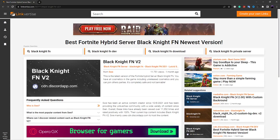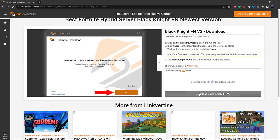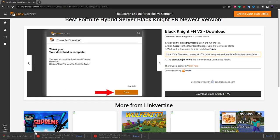This will take you to a Linkvertise page, so just get through the Linkvertise page to reach the actual download. Click on the download button. Before you download, you might have to temporarily turn off safe browsing and Windows Defender, then turn them back on afterwards.